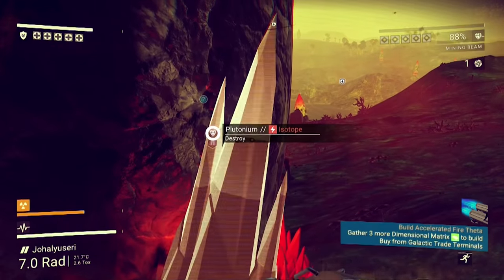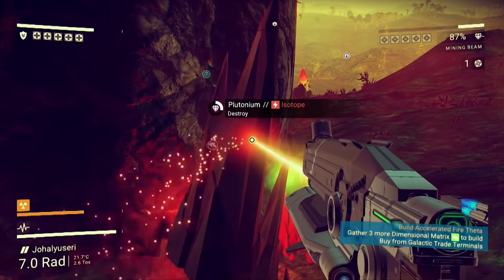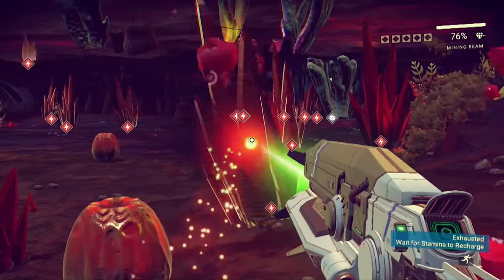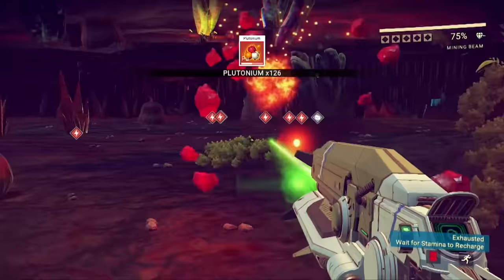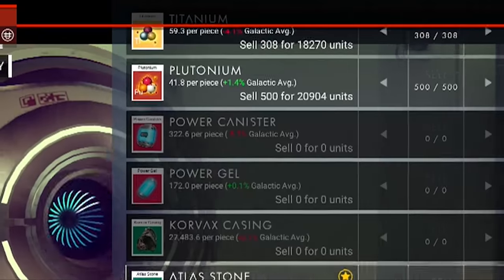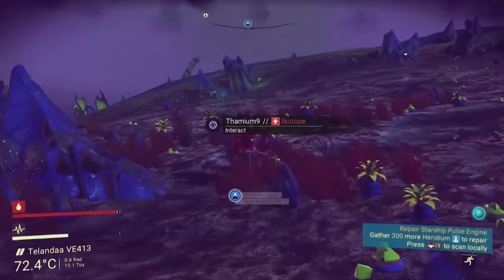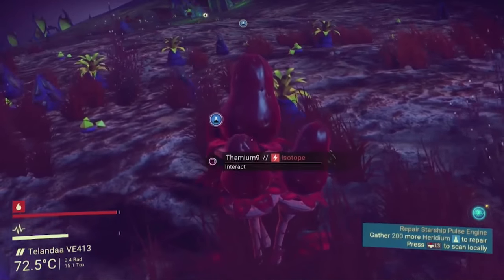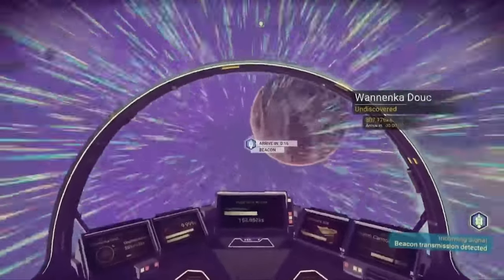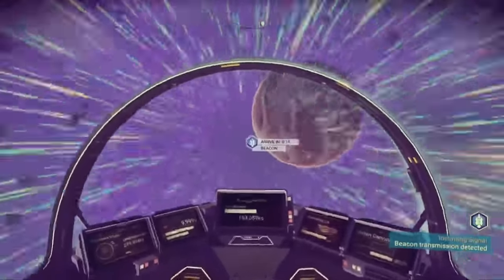Plutonium is one of the most important elements because it can be rare on certain planets, and without it you ain't leaving. Always keep a healthy stock of plutonium, since it's versatile and can be used for things like refilling your mining beam or life support, and it can sell for quite a bit too. Thamium is another element you never want to miss out on early on, since it's necessary to refill your pulse drive — without that, you're pretty much stuck on the planet you're on.